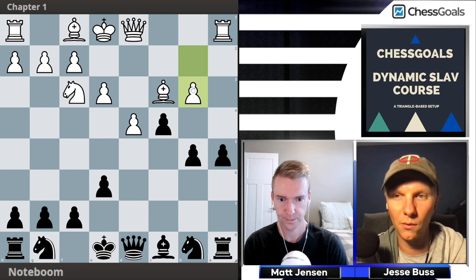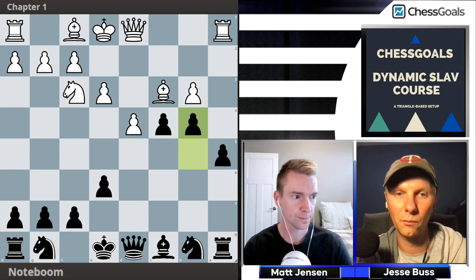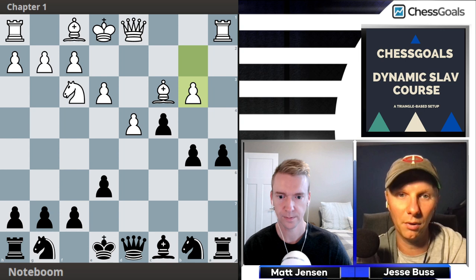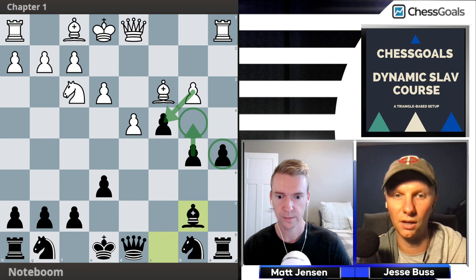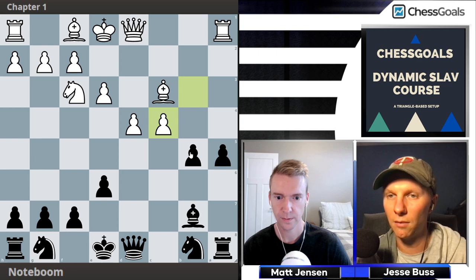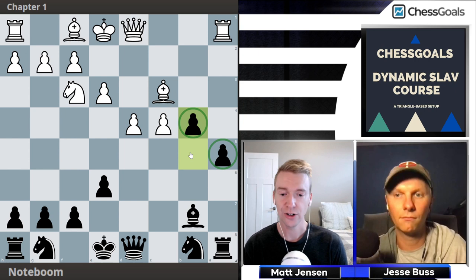White tries to win the pawn back with b3. My first instinct is to play b4 — bishop moves away and we get a strong passed pawn. But the problem with b4 is they can take and our pawn is pinned, so we just lose a pawn. Instead, we gambit this pawn. We play bishop b7, and if they take, we push the passer and get these passers on the outside wing. So bishop b7, they take a pawn, instead of taking back we push past, and now we have very strong outside passed pawns as a long-term advantage.